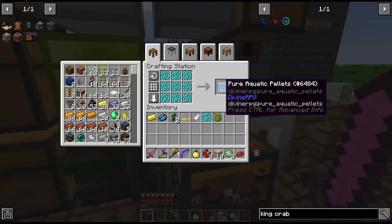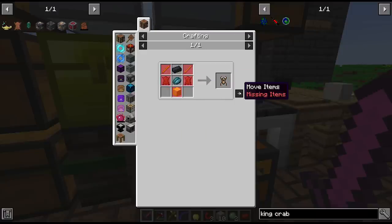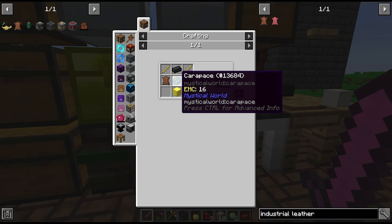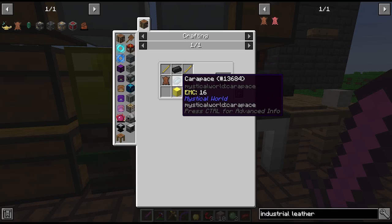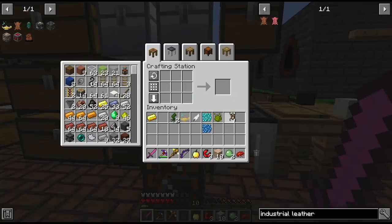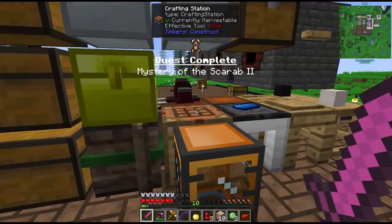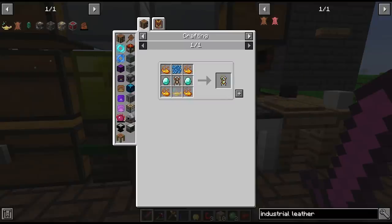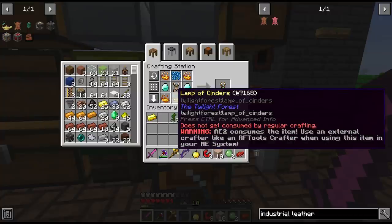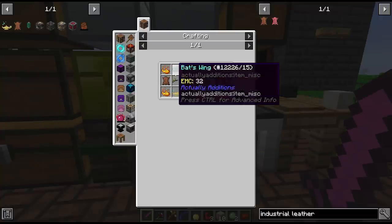With that we can craft our aquatic pellets. To get the flawless scarab body we need the artificial one, which takes some of the industrial leather we made, some gold rods, HOP graphite, and some carapace I found in a chest next to that spawner. There is the artificial scarab body and the quest. Now we make it flawless - and thankfully it doesn't use up the lamp of cinders, because we need that again.